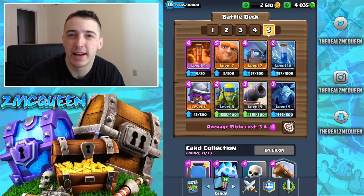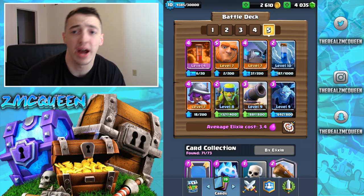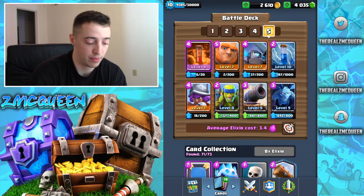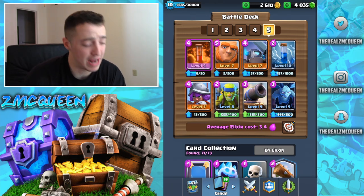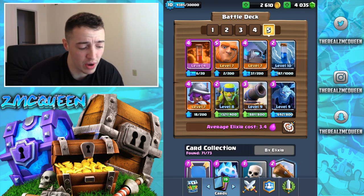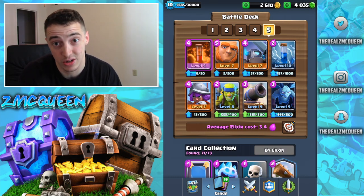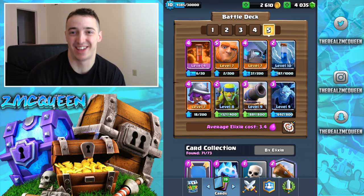Mini P.E.K.K.A. is great for shredding their royal giants, their golems, their big tanks, their giant skeletons. Minion horde, you can use that for that too. Musketeer is going to be great to throw in as a utility card behind the giant if you want to get some damage off. That's the basic push strategy, or you can follow up with giant and poison as well. Okay, enough yammering — let's hop into the matches.